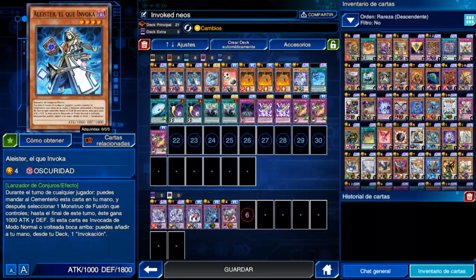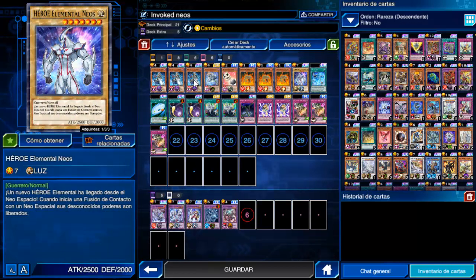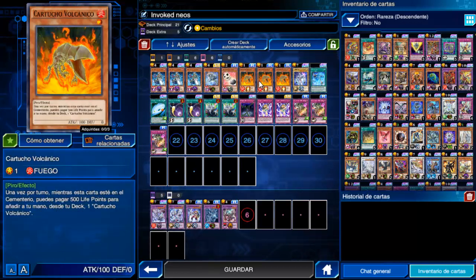Hoy les compartiré el nuevo deck del metajuego actual de Duel Links. Ya sé que no es un tier cero, pero es el deck que ha aparecido recientemente como tier 3. Este deck combina los Engines Neos, Invoked y Volcanic.